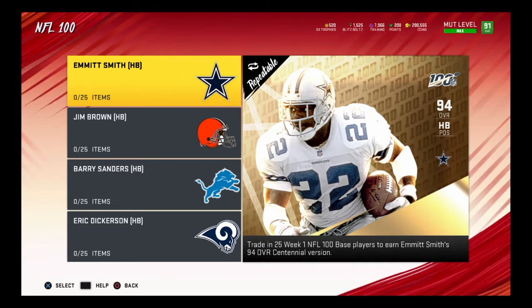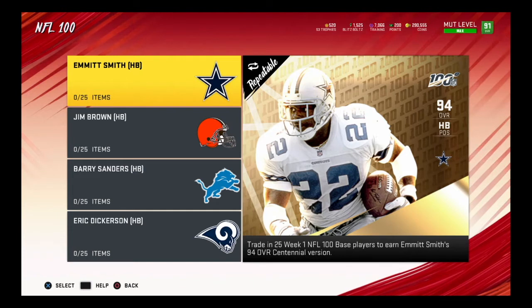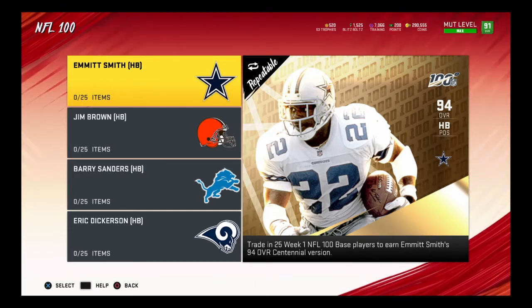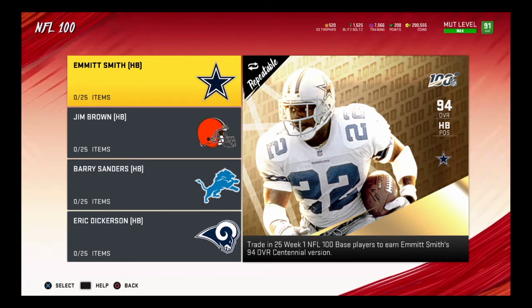The sets are still set up the same as the running backs - you put in 25 items. The running back items were going for about 25,000 each at first and dropped to about 20,000. I'm personally going after LT since I've got him upgraded all the way and he's a beast off the edge. Let me know in the comments who you're pursuing from NFL 100 - or if you're waiting for the Centennial Fantasy Pack to get one for free.